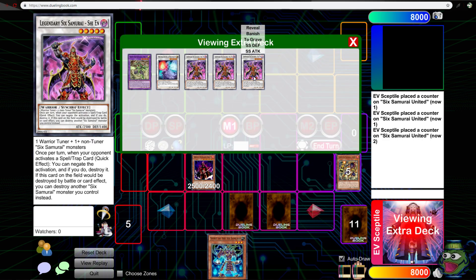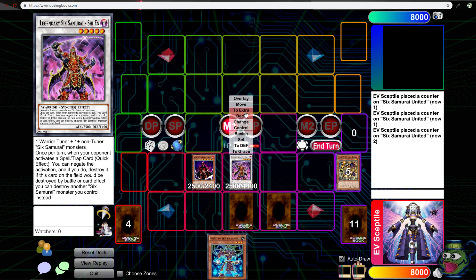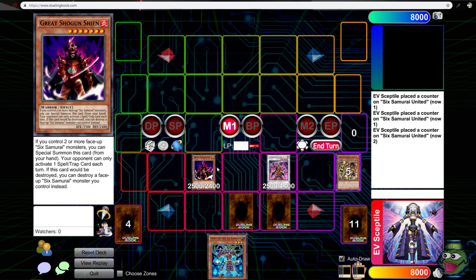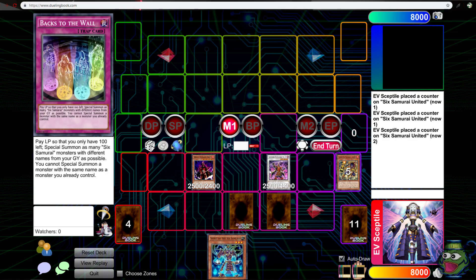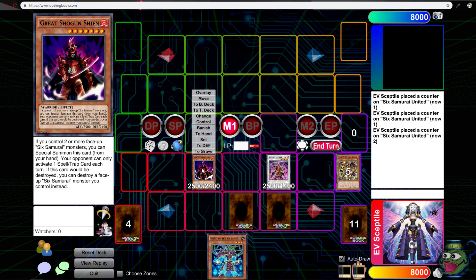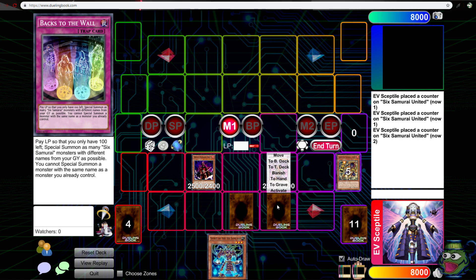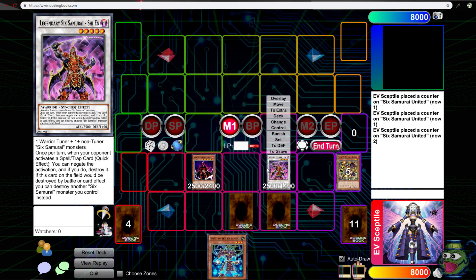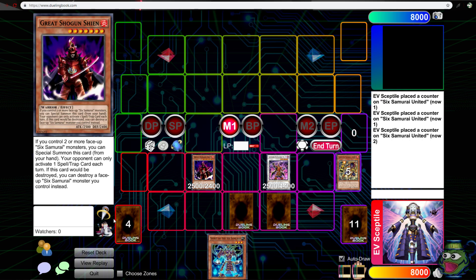First send some of these to the grave. Alright, this is my hand right now — that is a five-card hand that then extended into nine cards because of the draw power. This thing will negate a spell or trap once per turn like I said, and this will prevent your opponent from only activating one. If your opponent tries to activate and you negate it, then you've got this. If somehow everything else fails I can bring them back. And Musakani will allow me to negate anything that would destroy this monster — it has to be a Six Sam though.